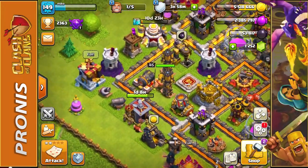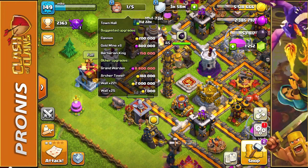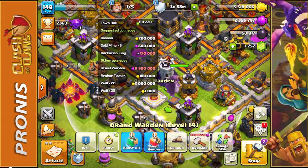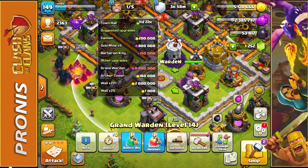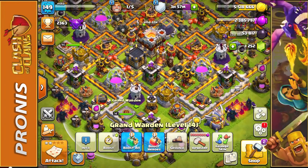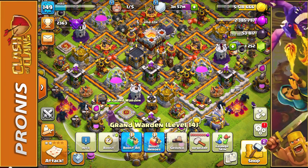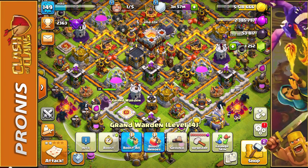Let's see what we can start upgrading. We have the cannon, the gold mines - six of them that we definitely need to work on - the Grand Warden which takes 8.8 million elixir, and the archer tower. We also have 221 walls to upgrade at 2 million elixir or gold each, which is basically 442 million resources total. That's crazy when I only have 5 million gold and 2 million elixir.